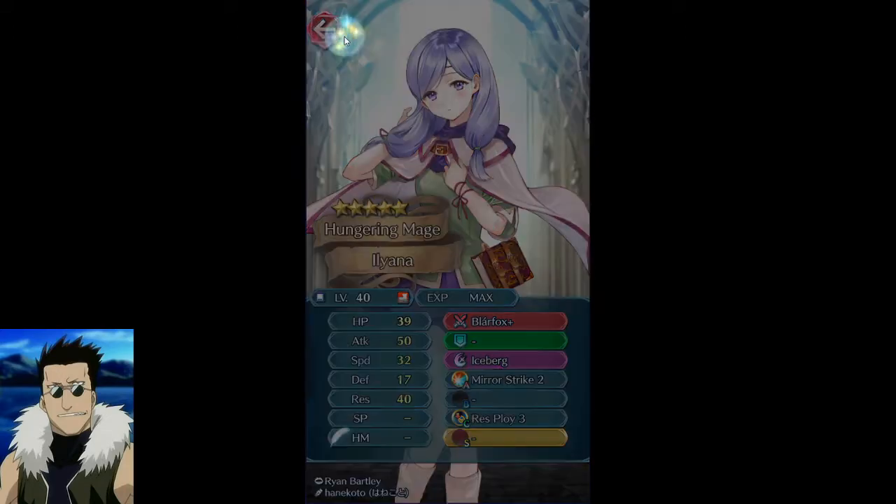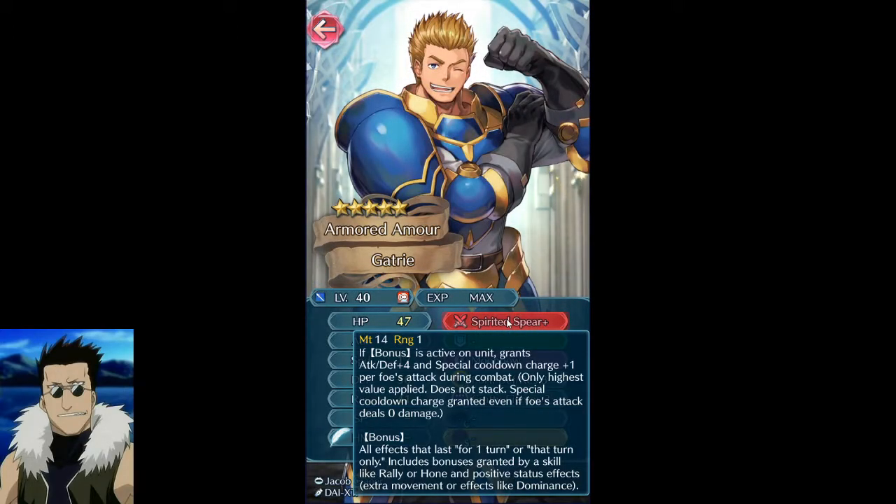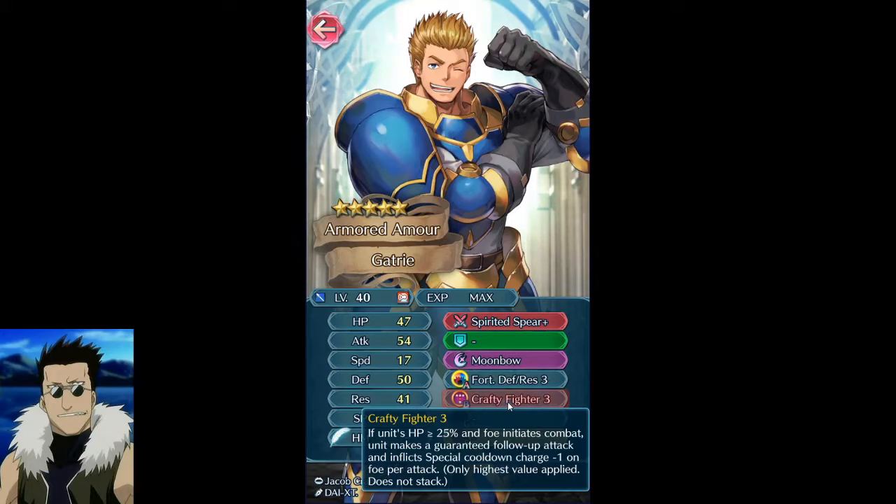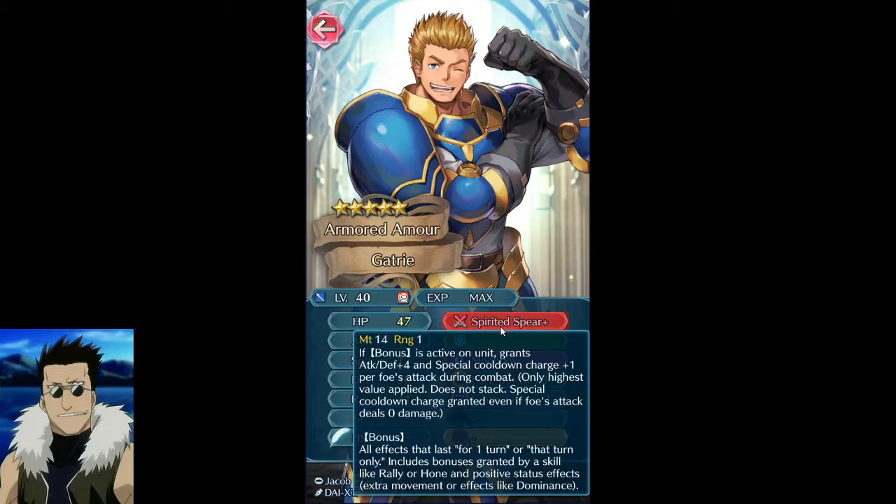This guy has the Spirit Sphere, which is pretty good. He has 50 defense at zero merges and 41 res with Fortress Res/Defense, so even if you don't want him you've got good fodder. This is a new skill — if he's over 25 HP and makes a follow-up attack, the opponent gets charged. It's basically an inverted Vengeful Fighter: he gets the follow-ups from the skill, but reduces their charge instead.